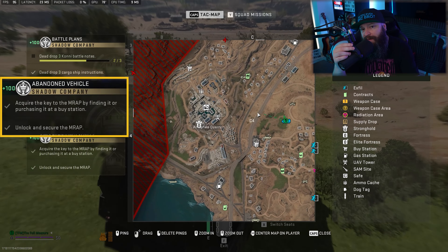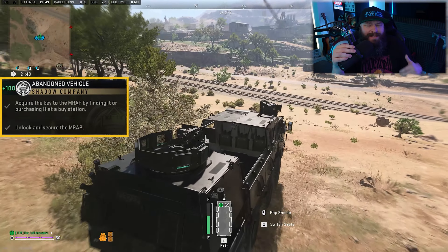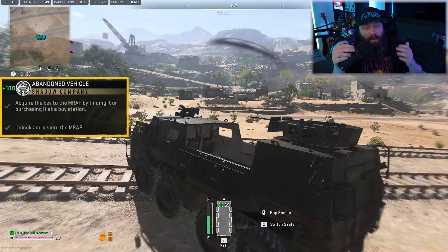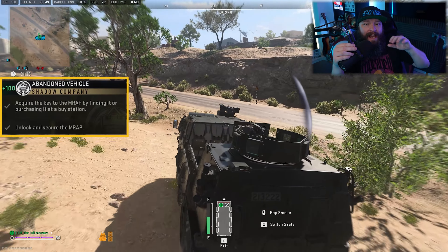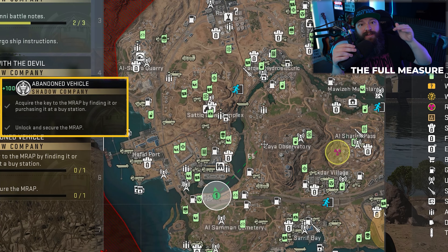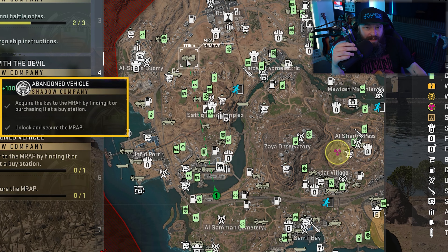The MRAP is a brand new vehicle added in Season 5 for DMZ. Essentially it's a huge armored truck with two gun emplacements on it — pretty much the most stylish and lethal way to move a large team around the map. Looking at the map of Al Mazra, which is the map you should be using for this mission, you'll see the MRAP is very easily locatable on the map itself.